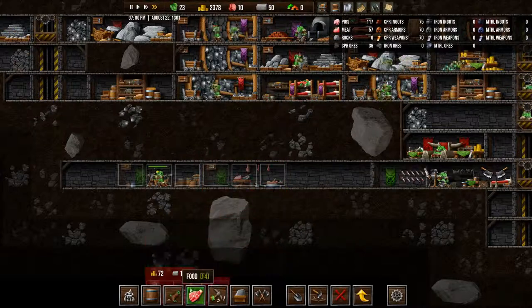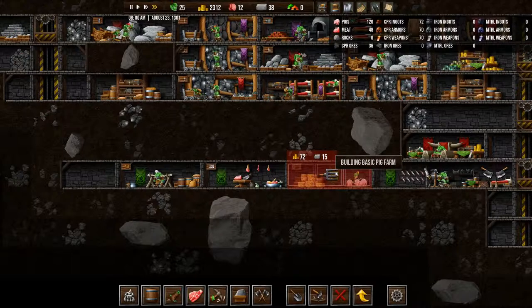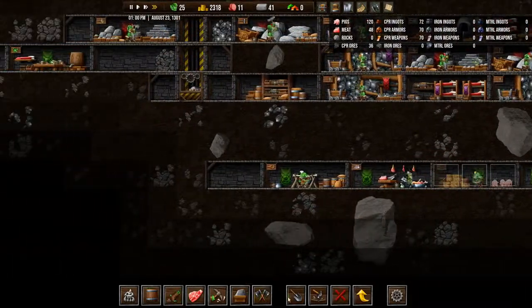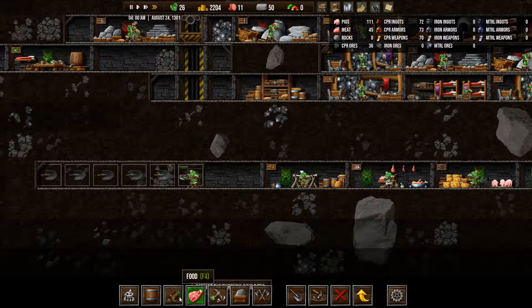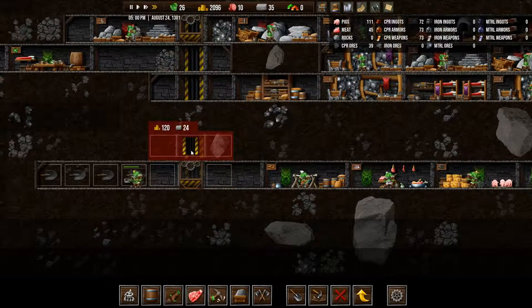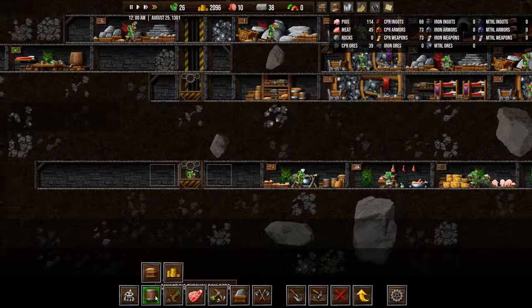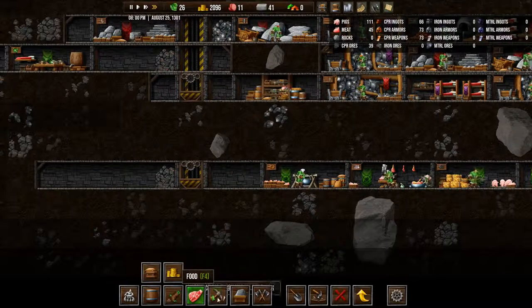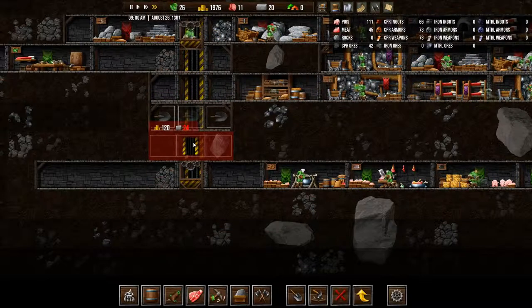And then make a butcher's room and a pig farm. And then let's dig out a bit more. And we want elevators here and here.